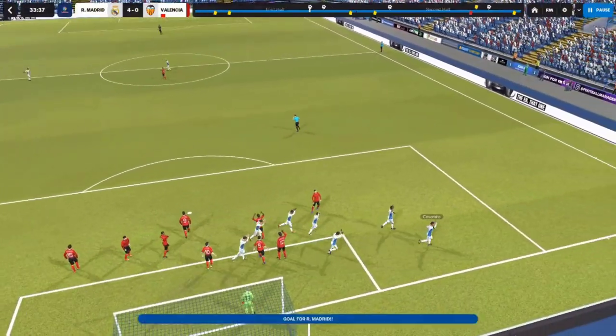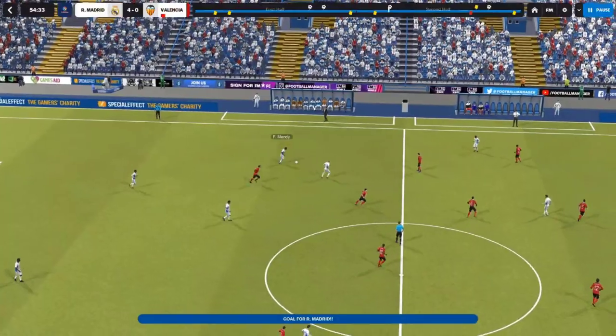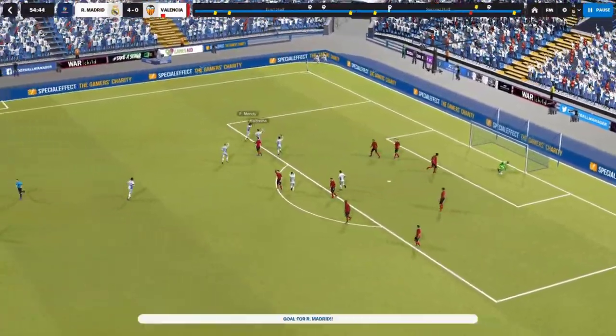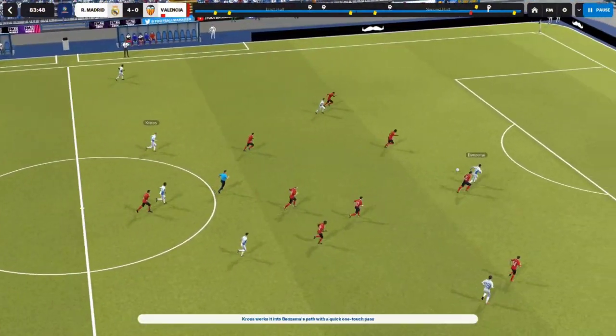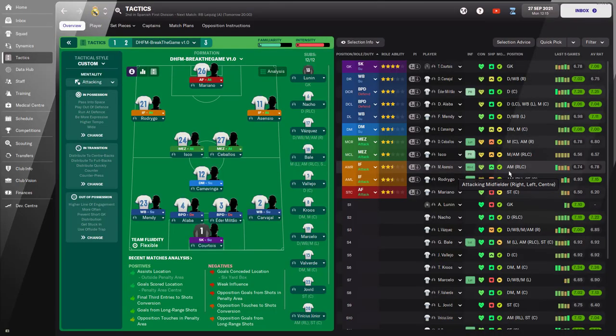The tactic I'm using right now is something quite special — it's a tactic without instructions. It's a blank tactic with no player instructions, only team instructions. When creating this tactic I opted for something really simple, but the way it's set up it's not really designed for Real Madrid per se, which gives it that sketchy feeling. But so far so good, it has been working. There are no player instructions whatsoever but there are team instructions.